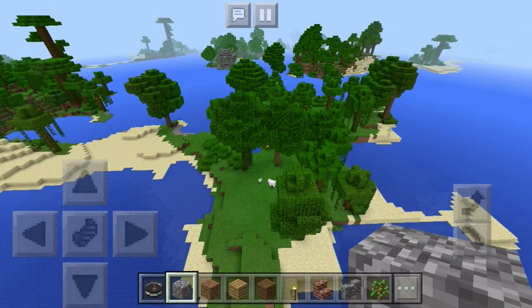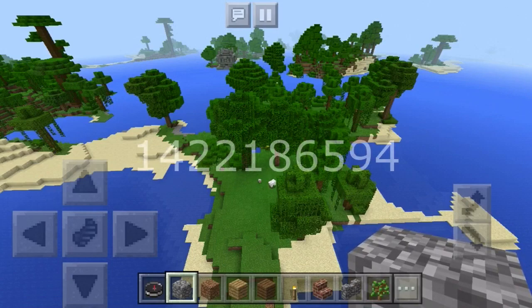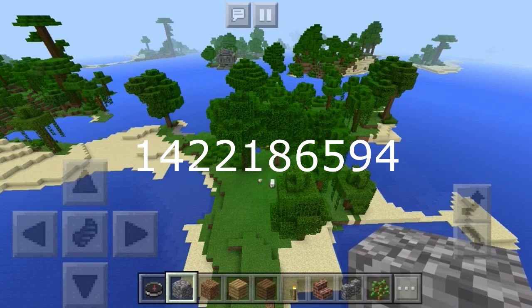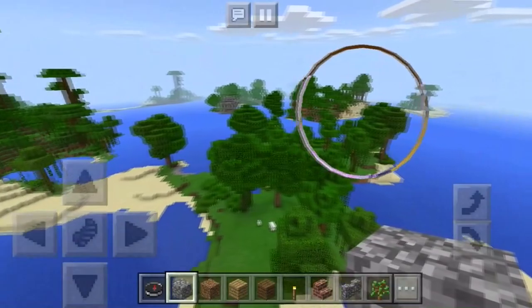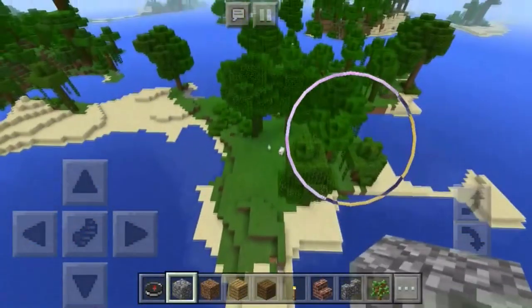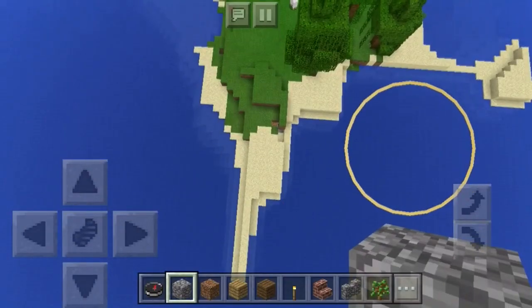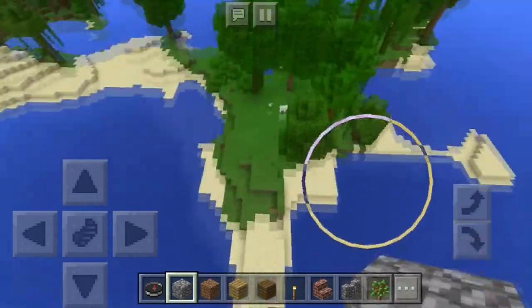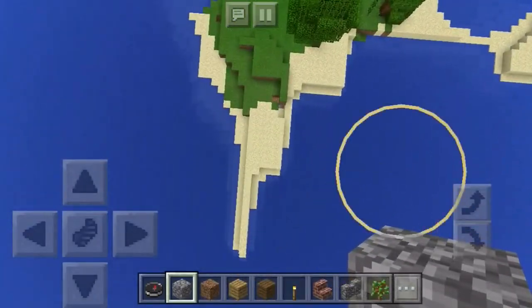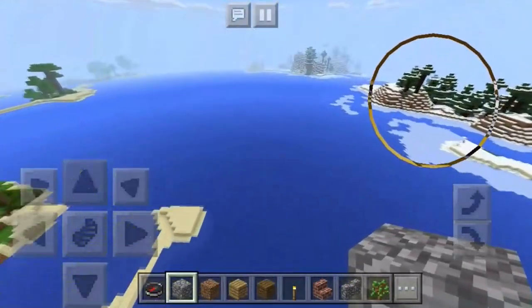To top things off, the final seed for this video is going to be a quadruple rare biome intersection featuring a mega taiga, a cold taiga, ice spikes, and a jungle biome. The seed is 1422186594. The reason this seed is pre-generated is because it has a lot to load — oceans, jungle trees, everything — and it took about ten full minutes for the spotlight area to load, so I didn't want to make you wait. When you first spawn, you're on an island with a few jungle trees and some sand.